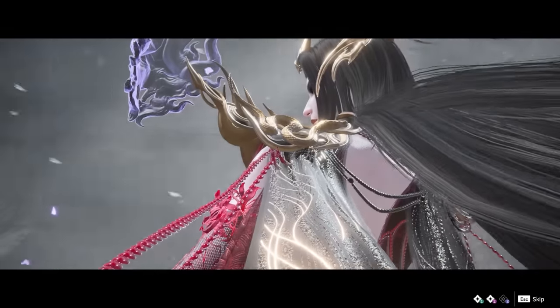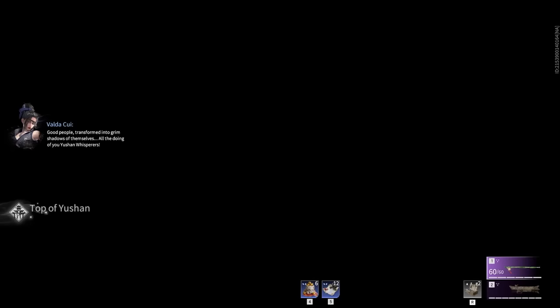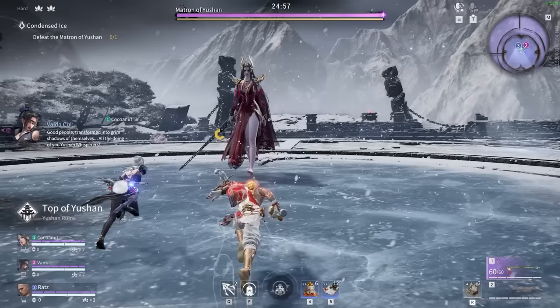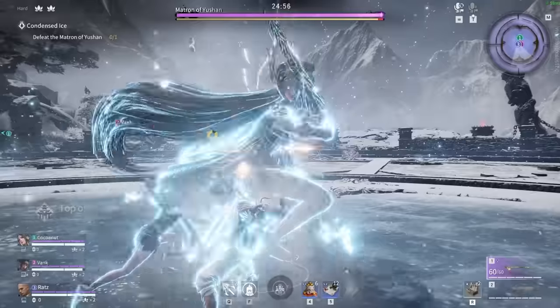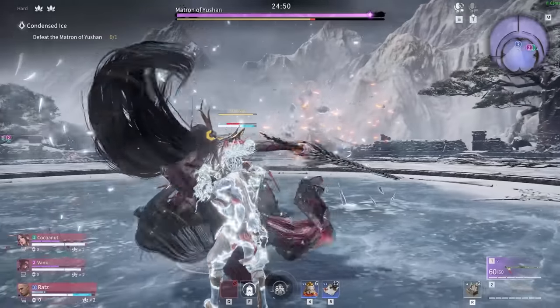The Matron of Yushan has two stages. Let's go over what attacks she has in her first stage. Her first attack type is a raw standing vertical focus, which she crouches and throws out — dodge or parry this. She also starts with a horizontal light swipe and goes into a focus lunge.